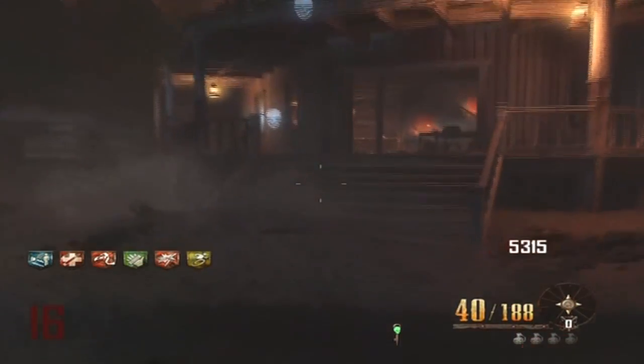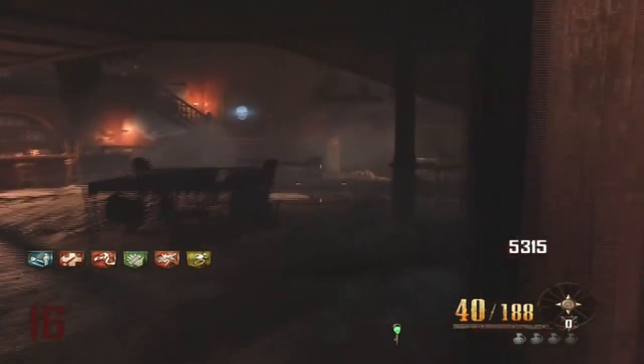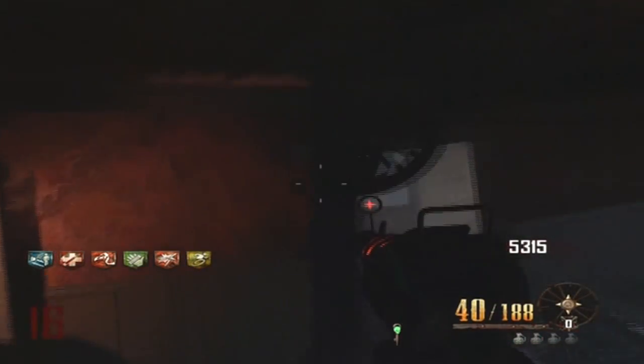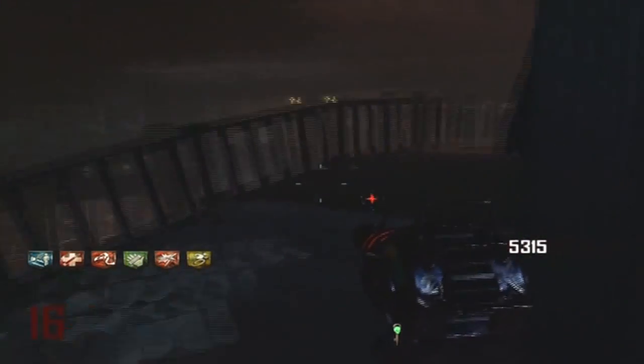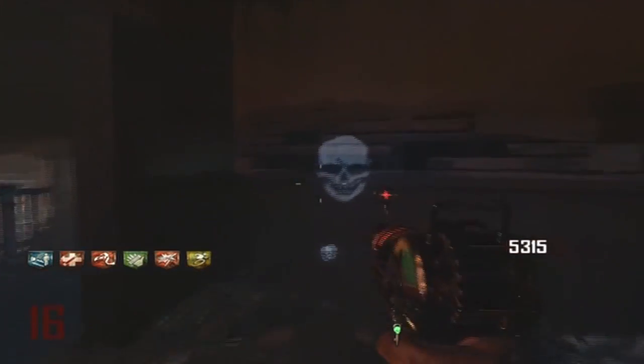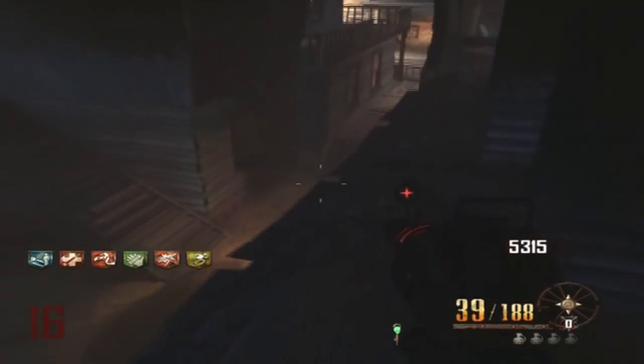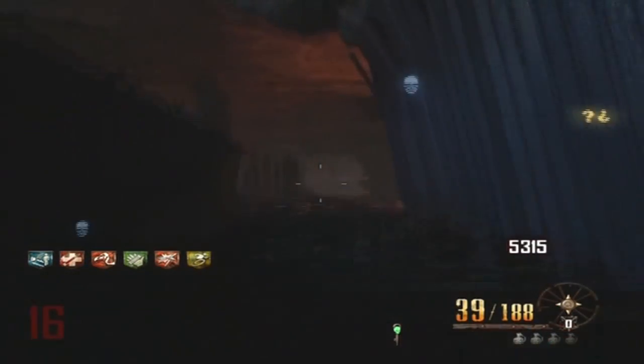The second place is going to be in the saloon. You're going to go upstairs and it's going to be in this little kitty corner in the dark room. It's pretty simple — just follow the same route I take and you shouldn't have any problem at all. They are represented by plaques on the wall with stars on them.